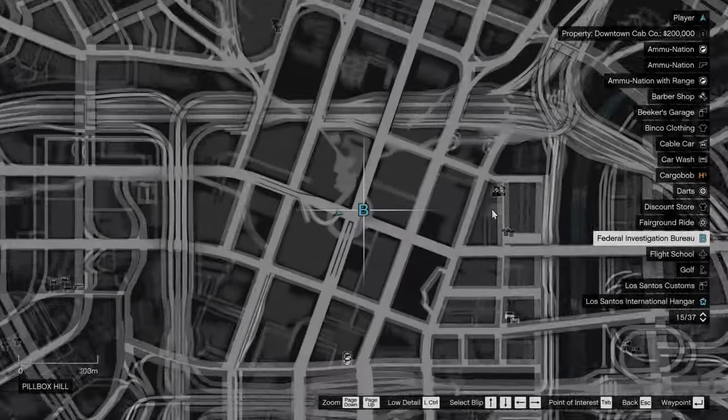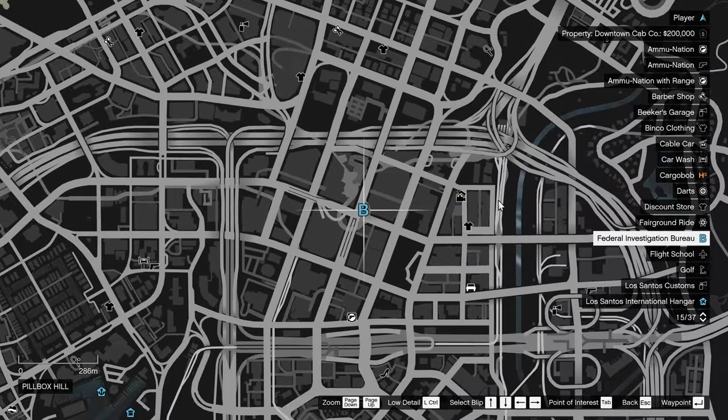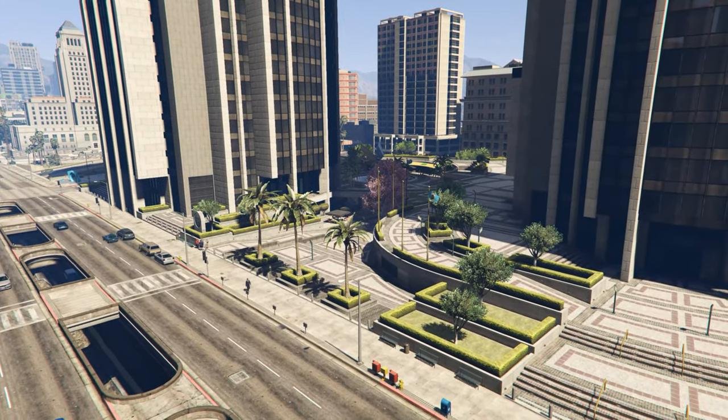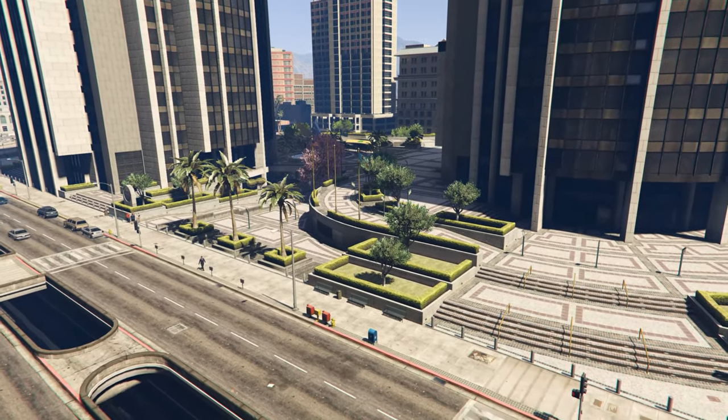To get this special vehicle, you need to be on a mission called Three's Company, which is marked on the map as a blip in downtown and can be found between the FIB and the IAA buildings. As always, that does not work with the mission replay.